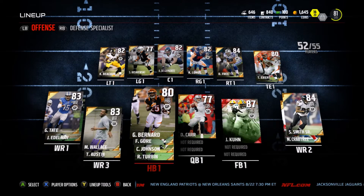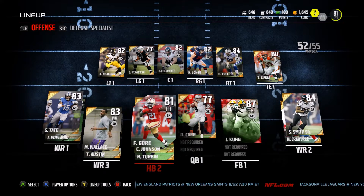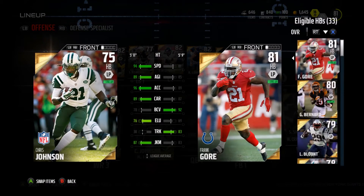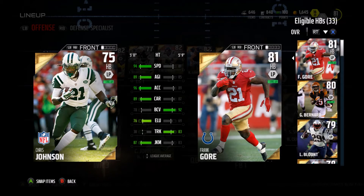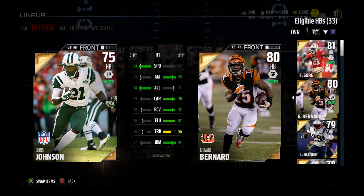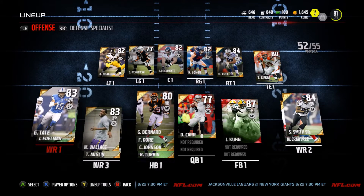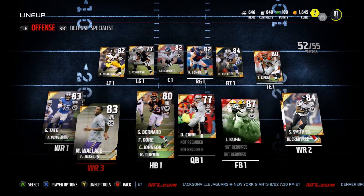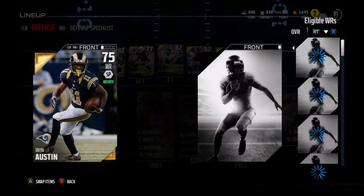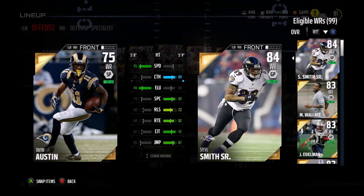We also got Giovanni Bernard, which you guys saw. We also got Frank Gore and CJ2K — hopefully bringing him in for his speed. Frank Gore for his power, Giovanni Bernard because he's awesome at everything right now. We also got Golden Tate, Mike Wallace, Steve Smith Sr., Julian Edelman, and Tavon Austin who's got 95 speed. That's insane. This dude has got wheels.